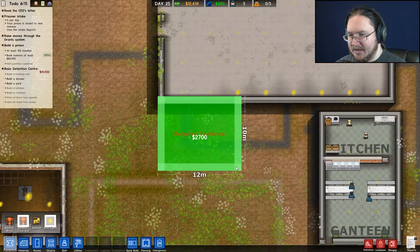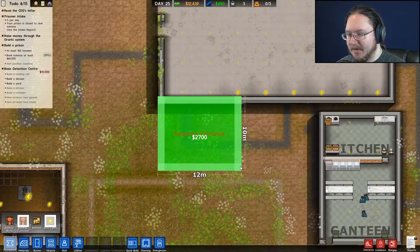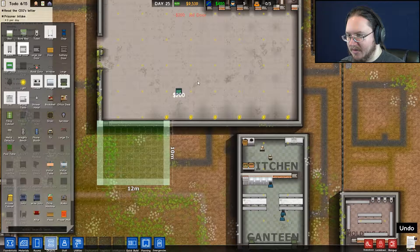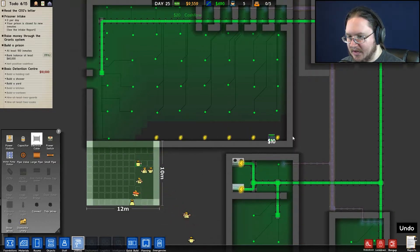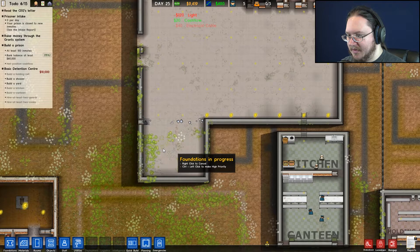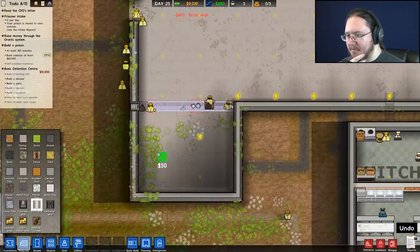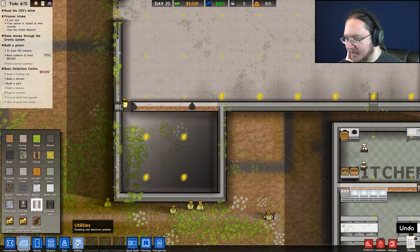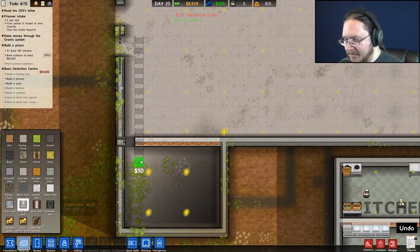First I need to build a shower. I'm gonna build one right here — it's gonna be attached, so some stuff's gonna get bulldozed of course. I want to make sure it has enough space for when it grows. I'll do 10 by 12; if I need to expand it I will. We need a door — I still forget where all this stuff is. We'll do a normal door for that. I know electricity is needed, so utilities, electrical cables, and we'll just bring that up.